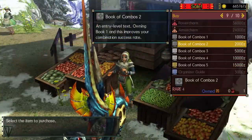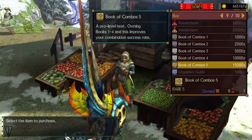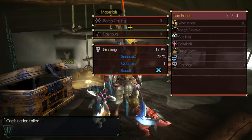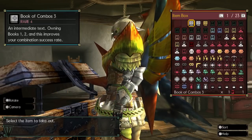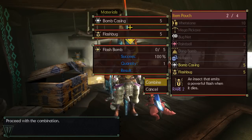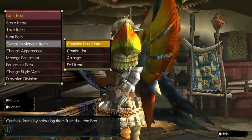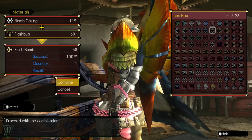You should also be buying the Book of Combos when you unlock them. Unlike World, GU has a percent failure rate for combinations — if you fail a combination, you'll get trash. These books, when brought with you on a quest, will increase your odds of a successful combination. Always bring them when you're looking to combine ammo or other items during a quest. Otherwise, just keep them in your box and combine from the box to always have 100% success.